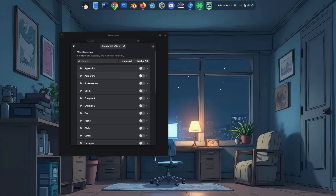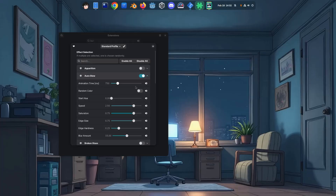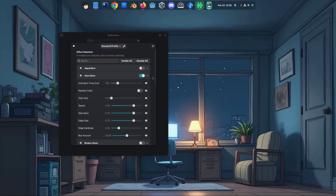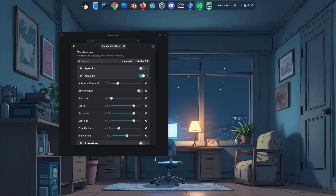We'll start from Aura Glow. By the way, all effects have lots of options you can tweak and configure, and most probably you'll need to adjust their speed. Because most of the time they are slow, and sometimes making them faster just hits different, you know? So don't be lazy to play around with it.